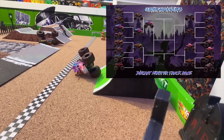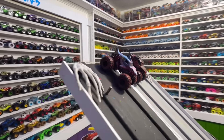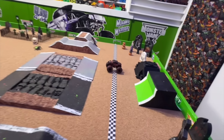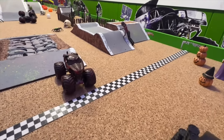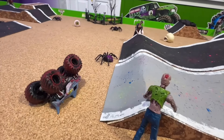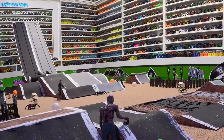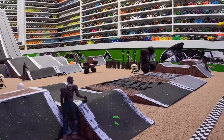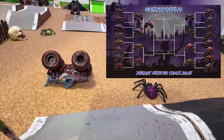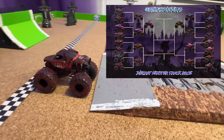Up next in the dark shadows we have Megalodon taking on Rottweiler. Both so fast coming into that first jump — oh they get together in the air, Megalodon with a huge crash. Rottweiler starts to flip, lands on the wheels on the crushed cars and somehow makes it to the line. Let's take another look — coming off that first jump they hit, Megalodon does not clear the first obstacle, Monster Mutt Rottweiler flips, flips again, lands on the wheels and takes the win. It is Monster Mutt Rottweiler flipping for the win.